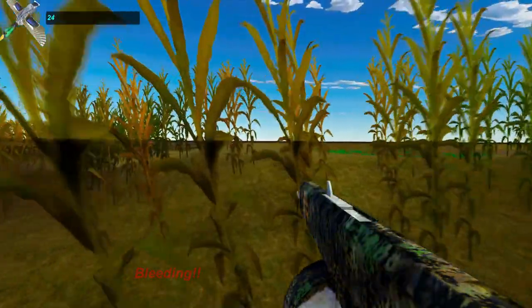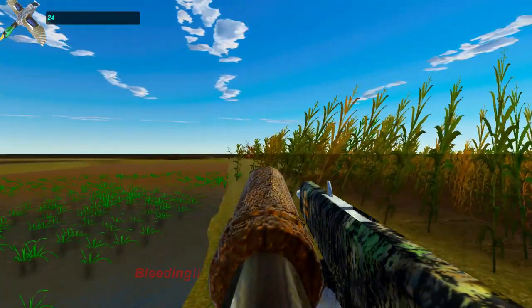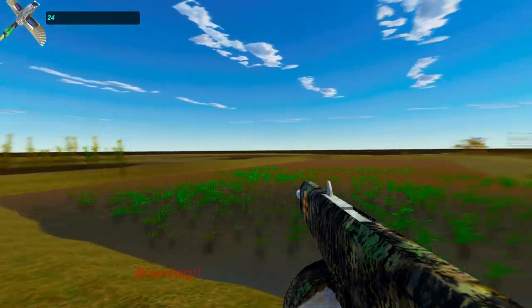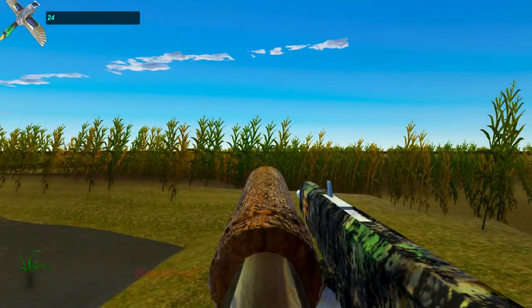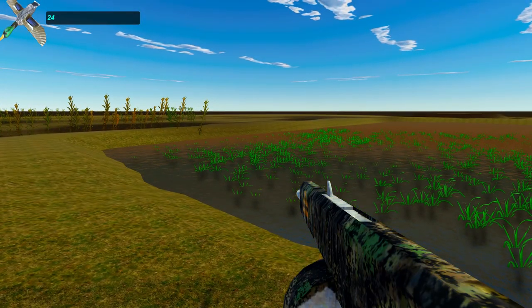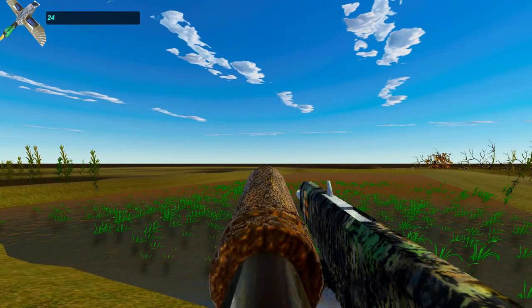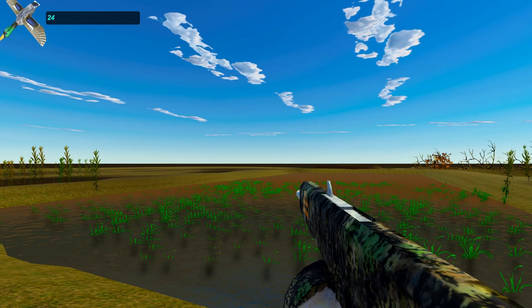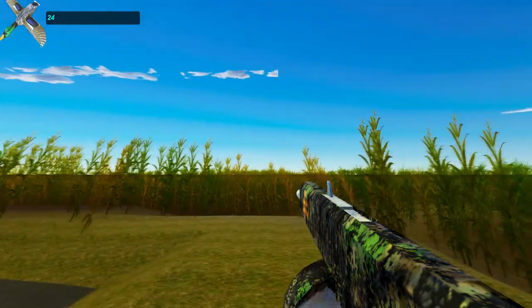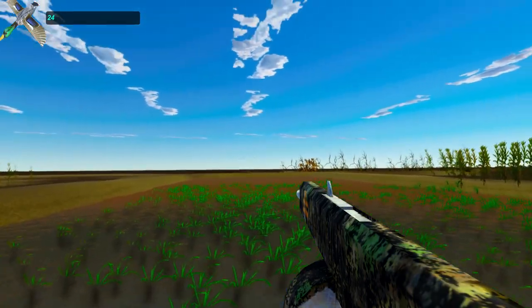Eventually I will fix this so they're more realistic — they'll actually land and walk around on the ground, and as soon as you get close they'll fly off. Right now I did have them where they'd fly across and go down toward the player. Now they come from a random place — a lot of them spawn from right across the map.